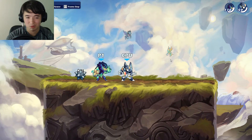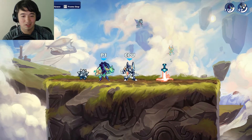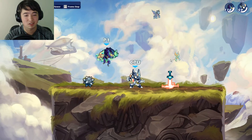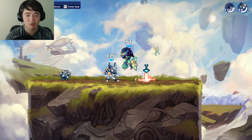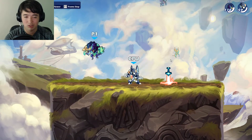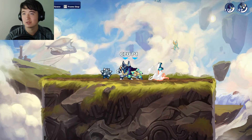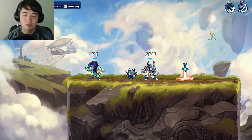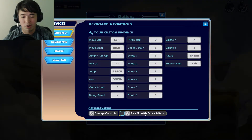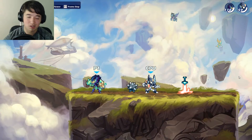I'll explain how to do the input as I'm doing it. For GC downlight, you click the gravity cancel downlight, then you chase dodge while holding the side button toward them, then hold neutral, hold the up button, and then do nair. It's also important that for this combo you have your jump and aim-up set as different controls — keep that in mind.